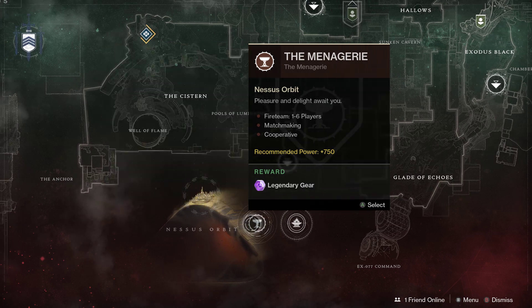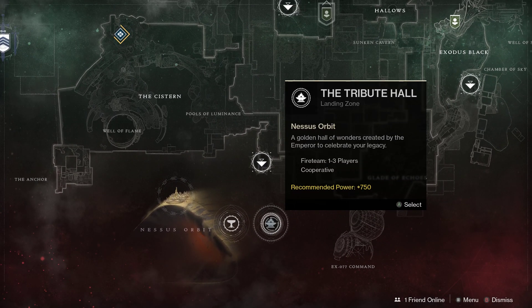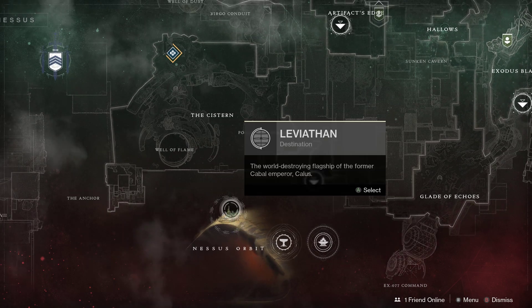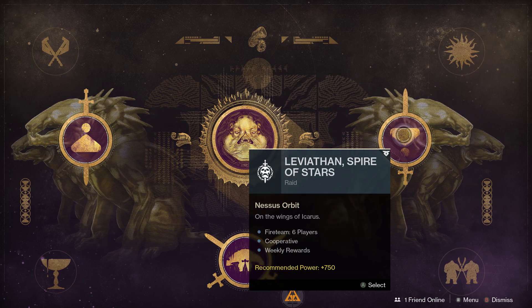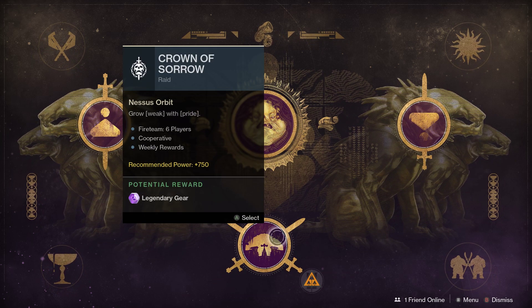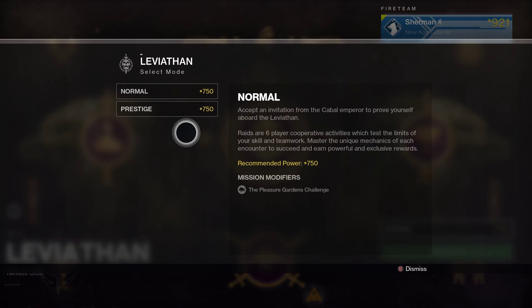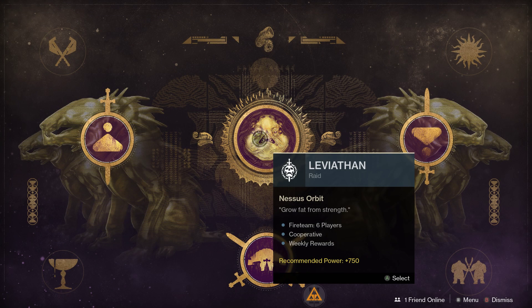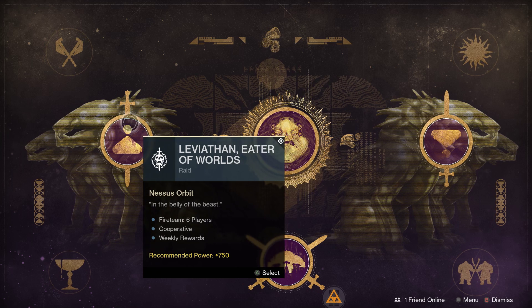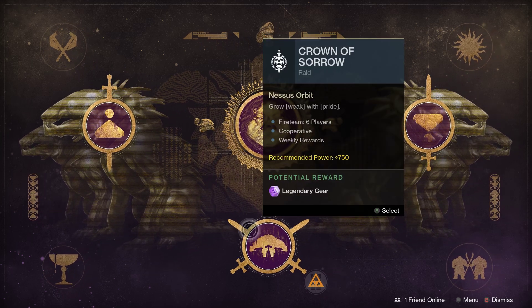To do the raids I think it's 750, and the Leviathan Raid is right here — it's just showing 750. When you pick one, then you pick the difficulty, and you have Prestige at 750. Don't stress it. These do require six-man teams and they can be challenging.